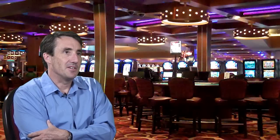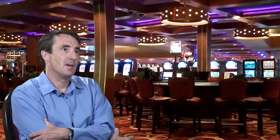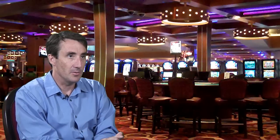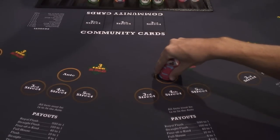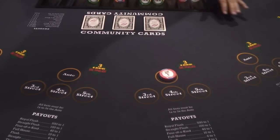Let's talk about Mississippi Stud. This is another popular poker-based game. Unlike some other games I've talked about, this is a game where the player wins based only on his own cards. There's no dealer hand. The game starts out where the player makes an ante wager. Then the dealer is going to give the player two cards and three community cards face down.